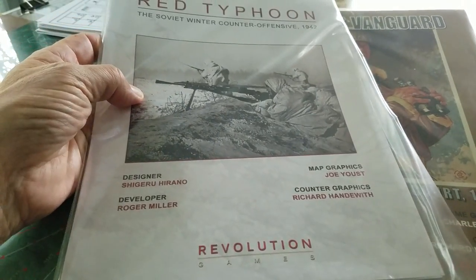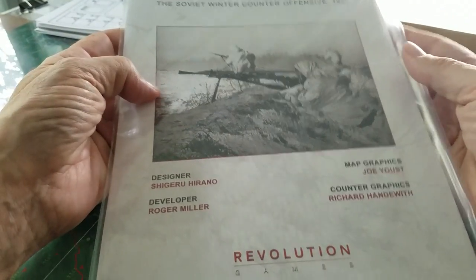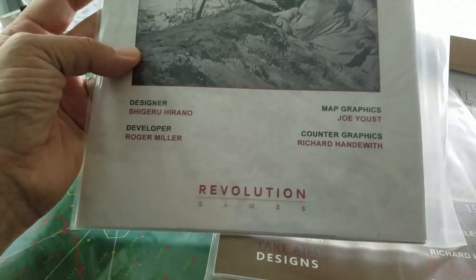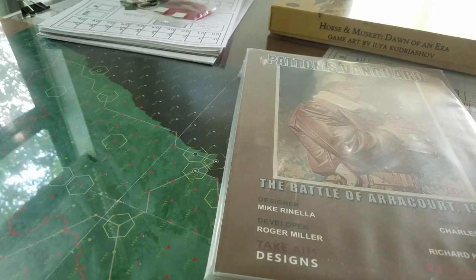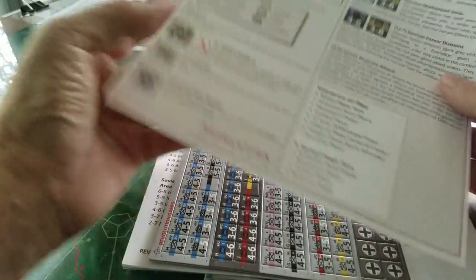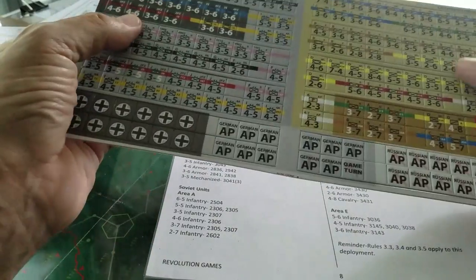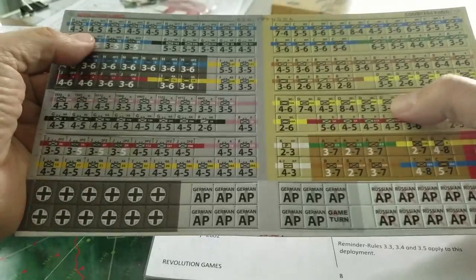We know what's going to get played before those other games — these two: Patton's Vanguard and Red Typhoon. Two very different games — one is an area movement game and one is a traditional hex game with a very simple six-page ruleset. Nice ziploc bag — I'd prefer it boxed but that's just how Revolution Games does a lot of their products, and they produce a pretty good product overall. The counters are nice, decent thickness, and look like they'll punch out relatively well.